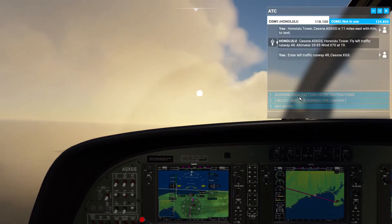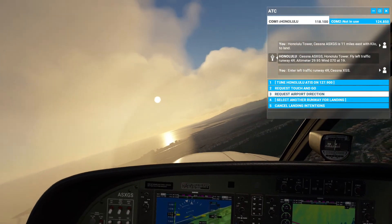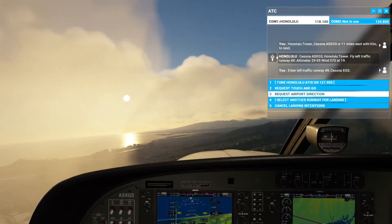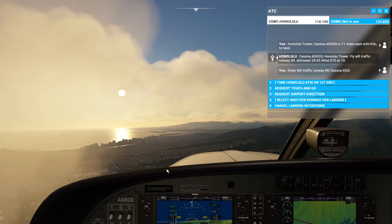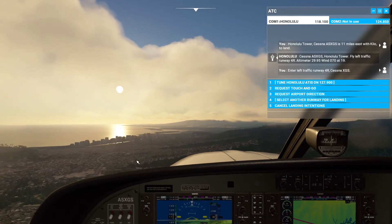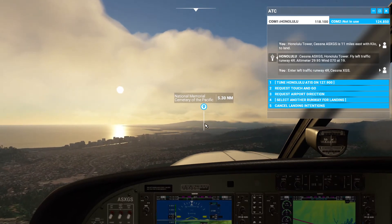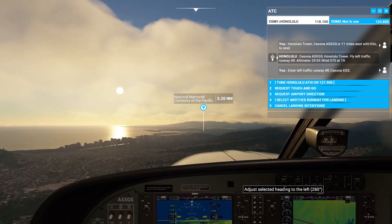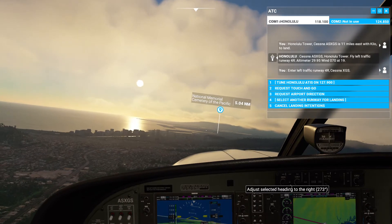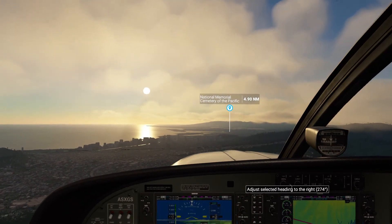I got the exact approach that I wanted. What we're doing here is an approach I find kind of fun — we're following this freeway into the airport up here. We're landing on runway four right, and apparently we're also flying over a national cemetery.